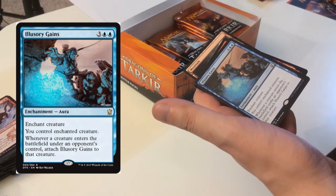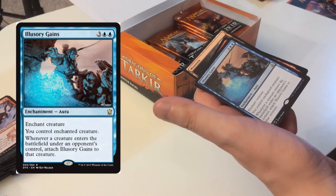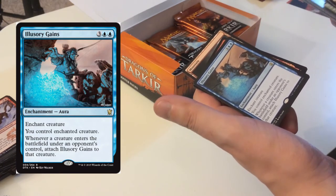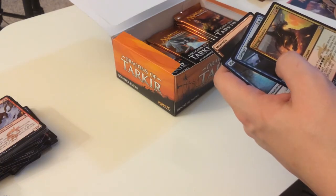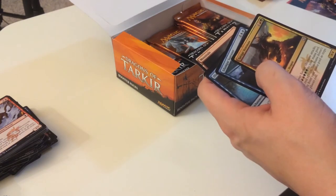Illusionary Gains — enchant creature you control; whenever a creature enters the battlefield under an opponent's control, attach Illusionary Gains to that creature. So it just switches to every new creature. But if the creature dies the enchantment goes away — I actually don't like that card.